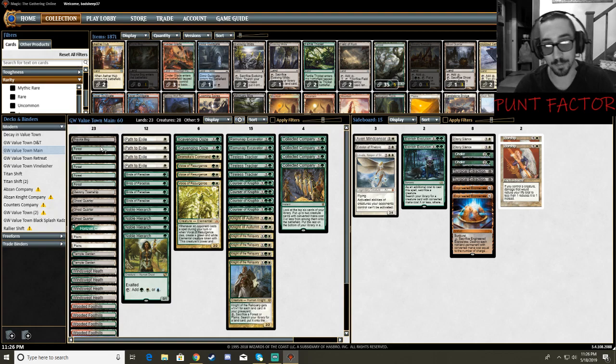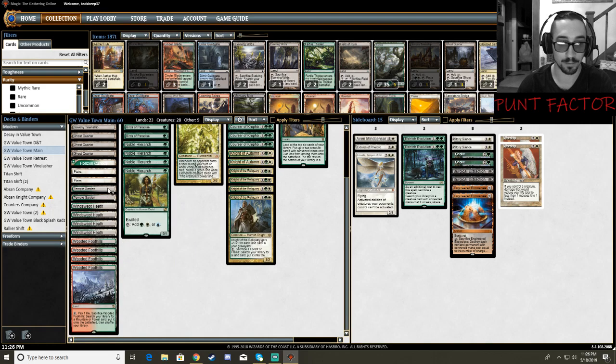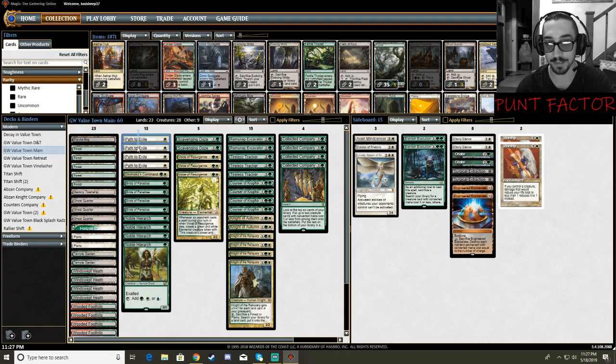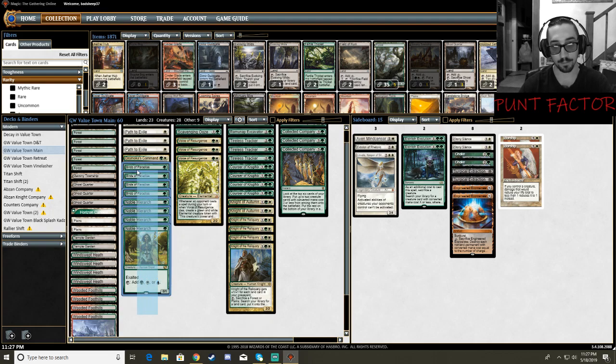Only running 1 Patch of Bog, 5 Forests, 1 Gavony Township, only 3 Ghost Quarters, 1 Horizon Canopy, 2 Plains, 2 Temple Gardens, and a full 8 Fetches. I would like to make one of these Fetches a Horizon Canopy — I just don't have the card and I don't want to drop the money. I'm running the full 8 Mana Dorks; I was at 7, but 8 definitely feels a little nicer.